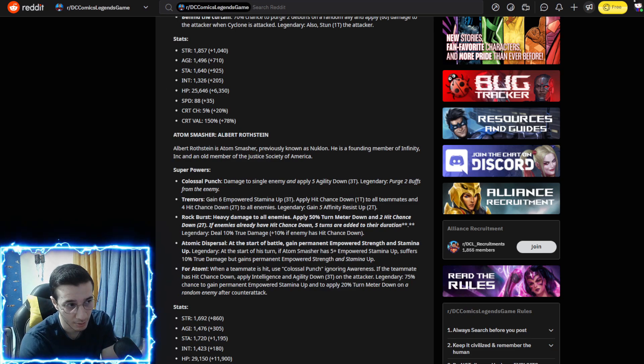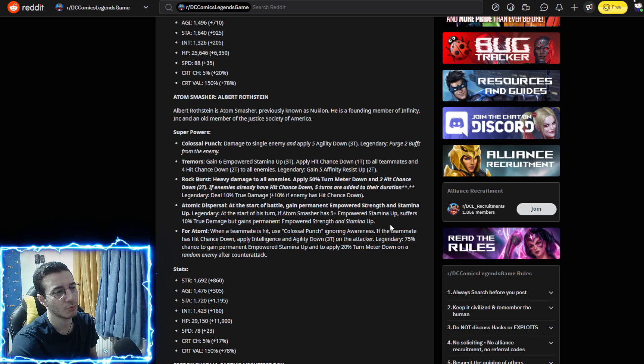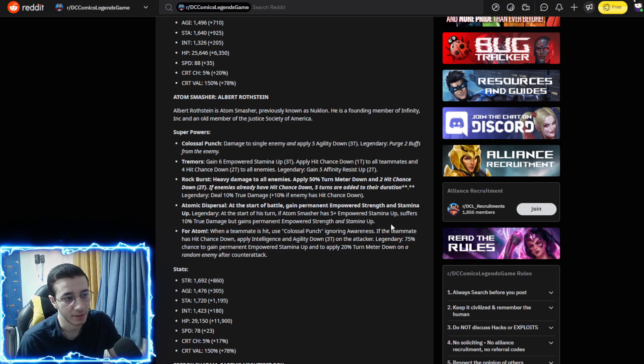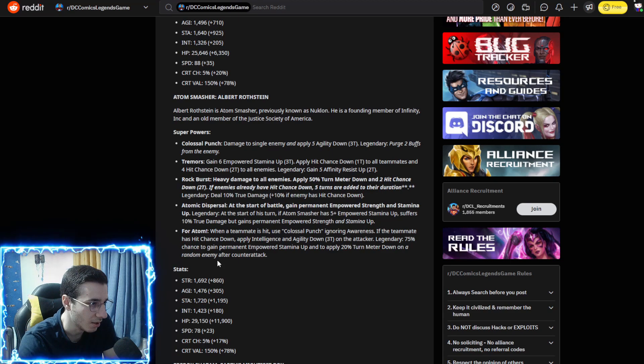His first passive gives a permanent empowered strength up and stamina up at the start of battle. The legendary point causes Atom Smasher to suffer 10% true damage at the start of his turn if he has five empowered strength and stamina ups, but he gains permanent empowered strength and stamina ups. So he's better in longer fights — he builds up those buffs but also loses health in the process.